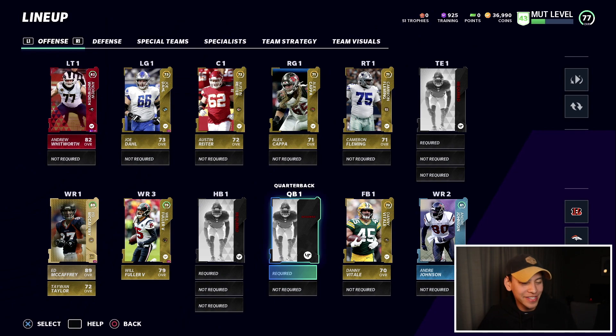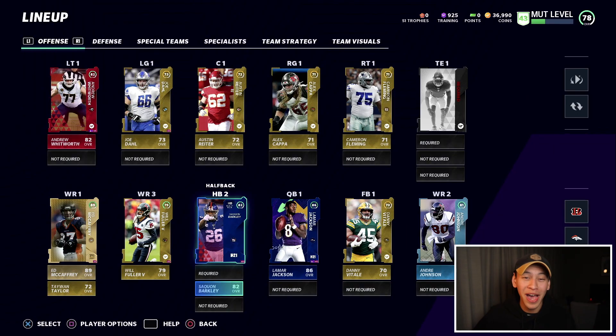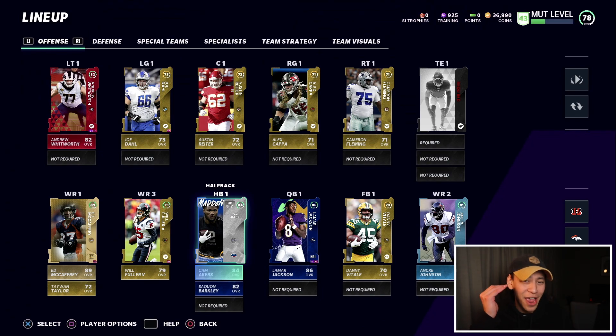Looking at the offense again — we have some new faces starting with the quarterback position. It's going to be Lamar Jackson, the cover athlete. Peeping his stats: 88 speed at quarterback, that's going to be crazy good. Throw power is solid, throwing accuracy is pretty average, but this card is going to be a lot of fun. We were also able to add Saquon Barkley from the MVP edition rewards. Our first new team builder at halfback is Cam Akers — 88 speed — so 88 speed at both QB and RB.